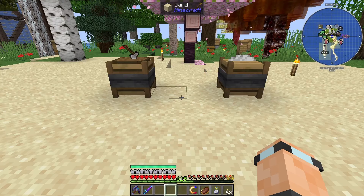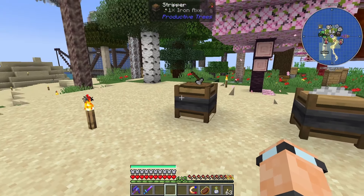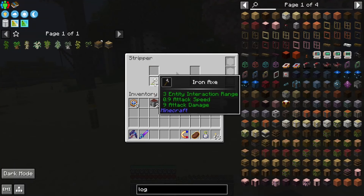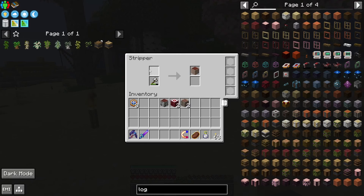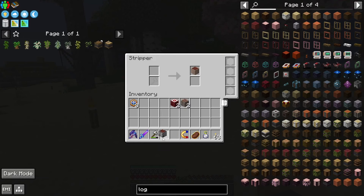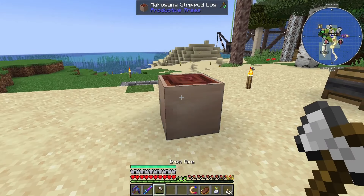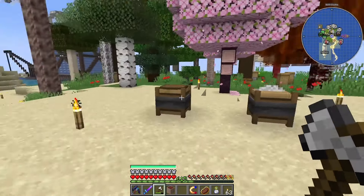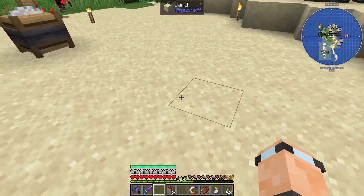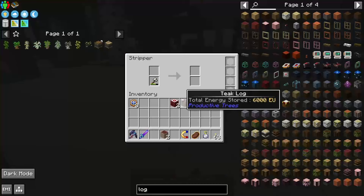Finally, let's go over the two machines added by Productive Trees. First off, we've got the stripper. What you can do with this is, as long as you put an axe in there, if you put a piece of wood in it strips it — the same as if you were to right-click it yourself with an axe. You can put a whole stack in at once so you don't have to place them all down and right-click each one. Very handy. You can also put some speed upgrades in there.